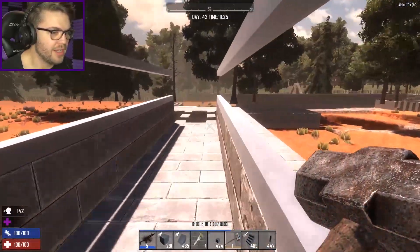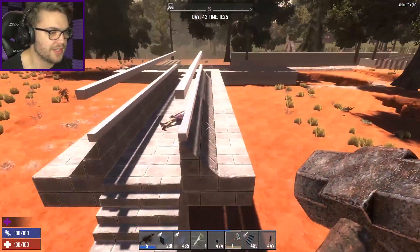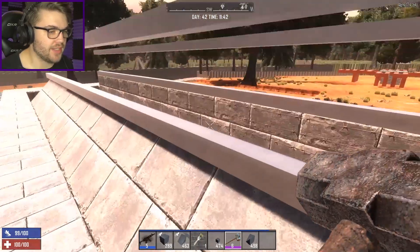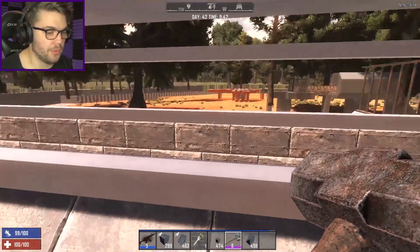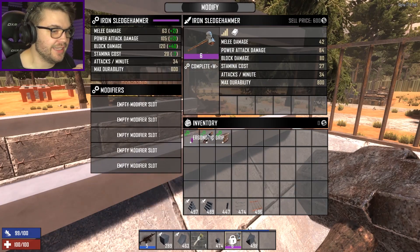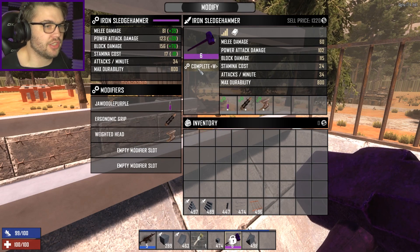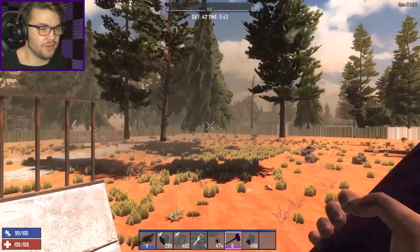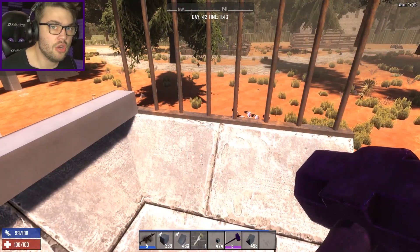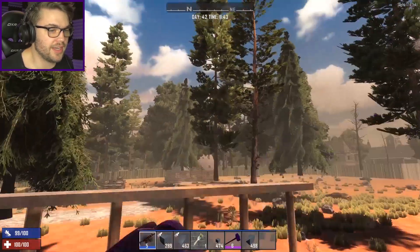Let's put some barbed wire in and run a couple of tests to see if this — just as the skeleton of the base — will work as well as I hope. I've spawned in a bunch of Chelseas down there ready to test out the new killing corridor. Before I do that, I've given myself a couple of mods to spread my sledgehammer a little bit better. And of course it has to be purple — nothing's worth doing unless it's got the Jawoodle purple dye on it. Look at that gorgeousness. Oh, it's so sexy.